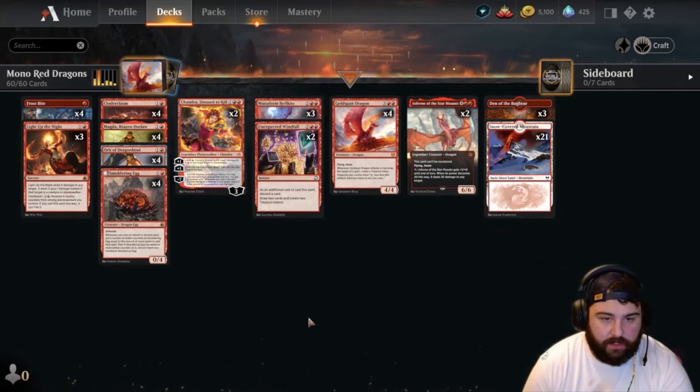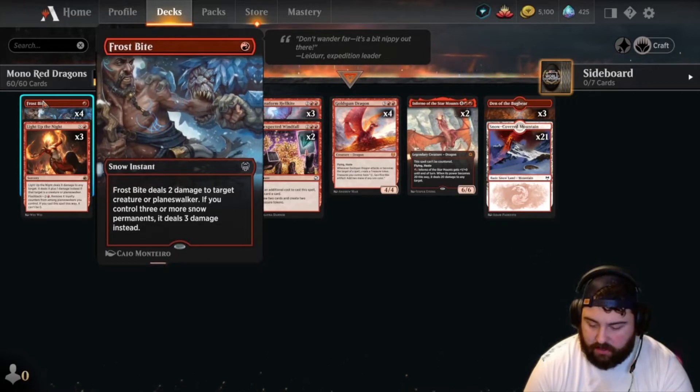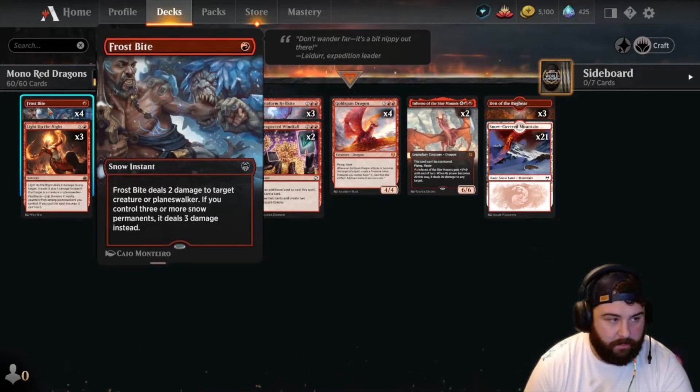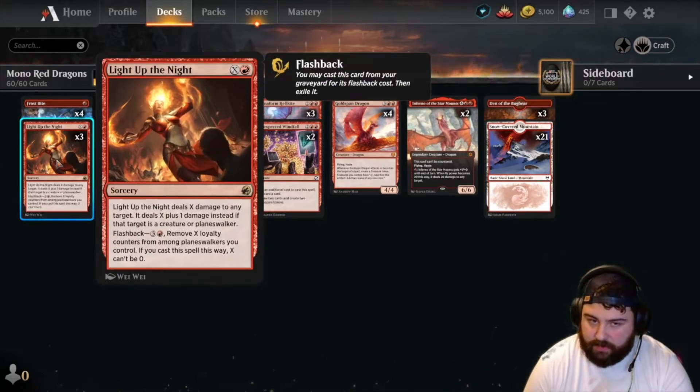Let's go through the whole deck list before we begin. Four Frostbites — we've got three snow-covered lands, so we can do three damage with one mana, super efficient. Three Light Up the Night — I've been brewing and experimenting with this card. I think it's pretty good.